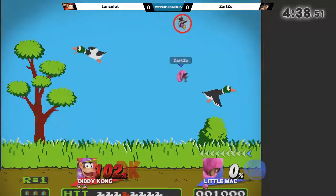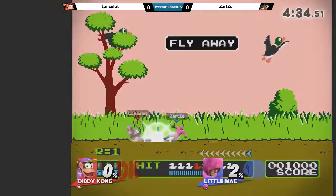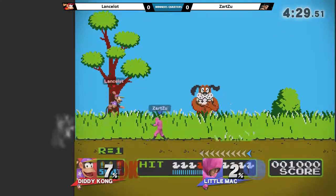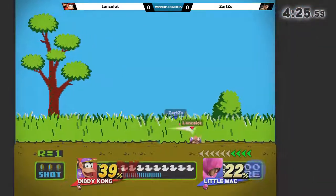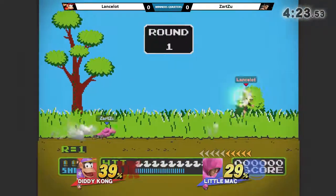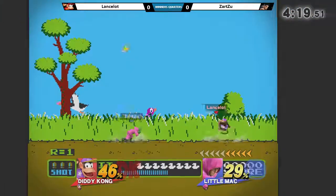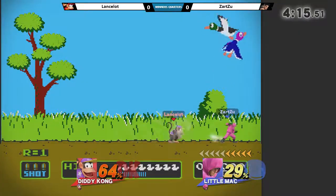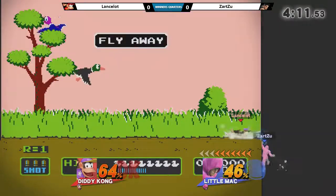Oh, nice! A nice catch! Reading the jump completely, immediately evening the situation. Getting that stock off the top is really difficult on this stage — it's a very high roof. That up-B from Little Mac has some serious KO potential, especially if you use it on the ground. And Zartu's really doing well with this banana, not letting it affect his play too much and not letting Lancelot get the better of it.